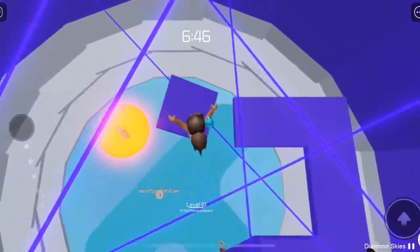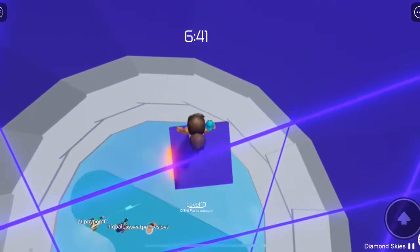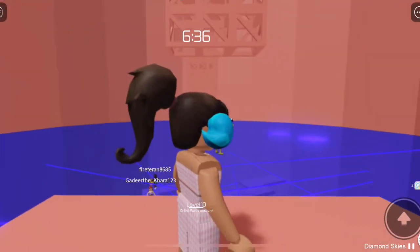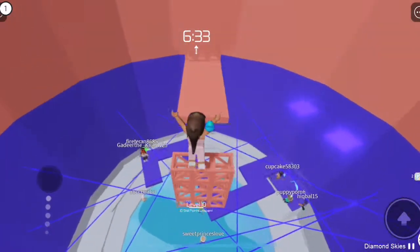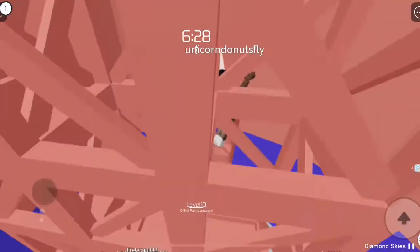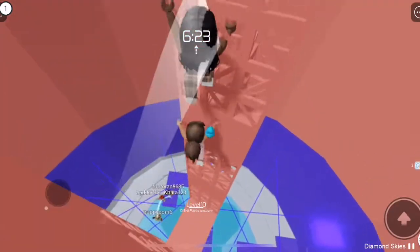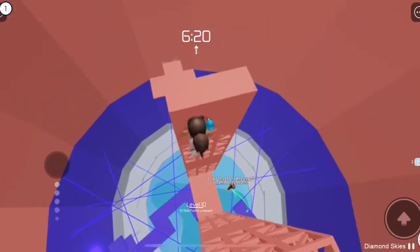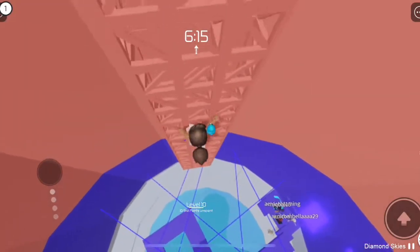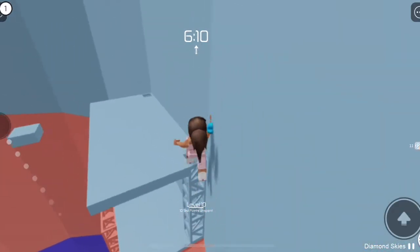So I actually have some conspiracy theories about this. First off, if you guys didn't know, this is a lighthouse, which is involved with the sea. That makes me think the pet will be something sea-related, like a sea animal. If it's like a fish or a lobster or something like that, maybe you could catch it by buying a fishing rod. It's probably going to be kind of like the bees or the penguins, where it costs Robux and you get like a one-in-ten chance of getting the legendary pet, which I think is super cool.